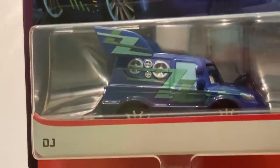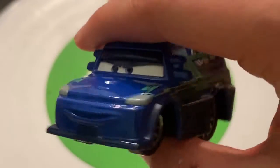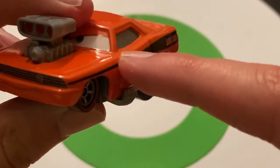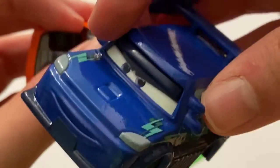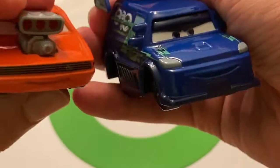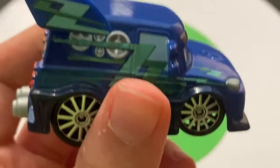Let's move on to DJ, going in order of how they were released. Here is DJ out of the package. The base code is N19 — there's a huge difference between these two base codes. DJ was released in Case C, I think, around August, whereas Snot Rod's Case E was out in February, so a huge difference — which is why there's a huge code difference.